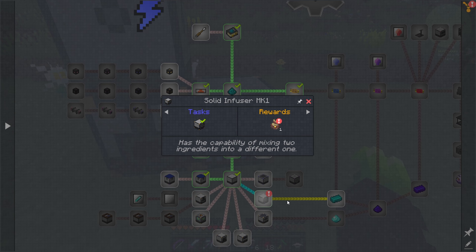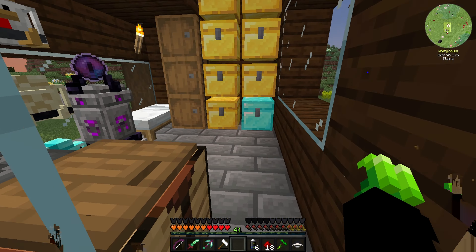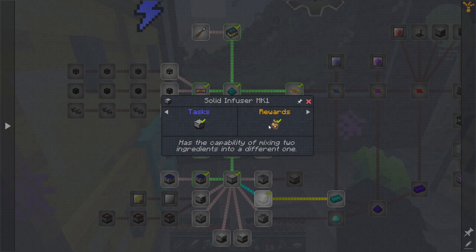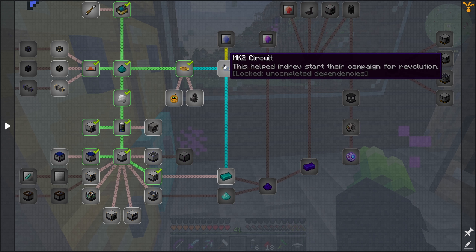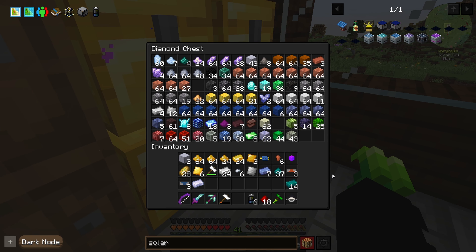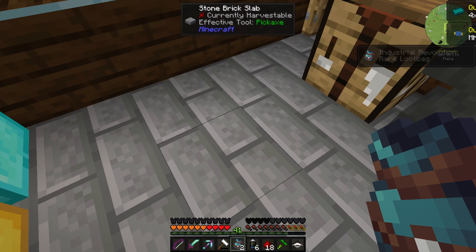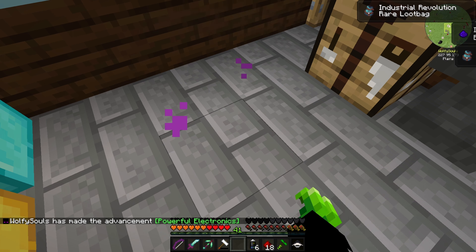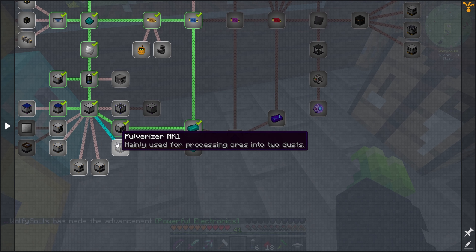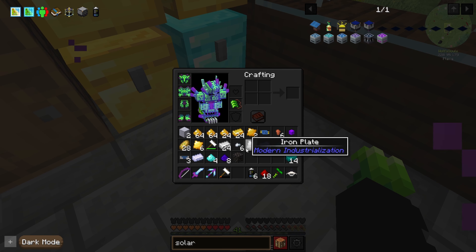Let's grab that. Common loot bag. Rare loot bag - sweet! Diamond dust and real diamond dust. Those are down here which we need for... we build a pulverizer, which I'm going to need anyway. We can get that going.